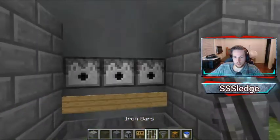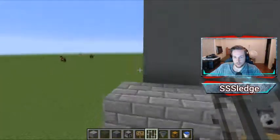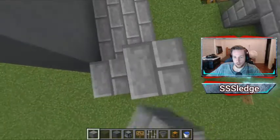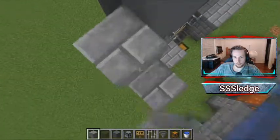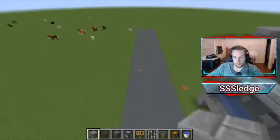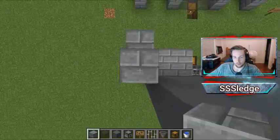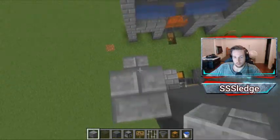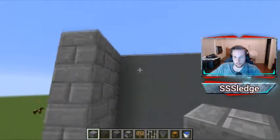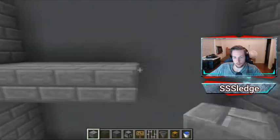Then go ahead and place iron bars here and here. Now that you've got this placed, bring these two sides all the way up to the very top, to the point where you're flush with the backdrop on both sides. A lot of this is repetitive because it's a symmetrical build. Go all the way up there, and then the next thing you want to do is leave a gap of three blocks and build your floor — this is going to be the floor where you stand on.